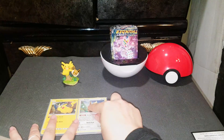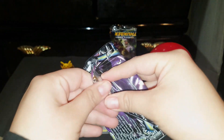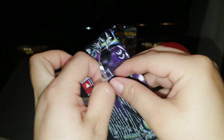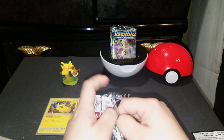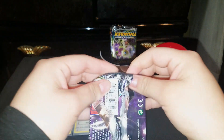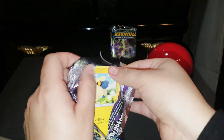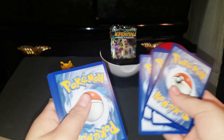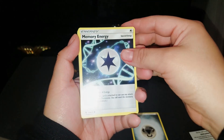Okay, so let's start opening the Lost Thunder booster pack. Oh my god, okay. Here's the code. Let's get started — Metal Energy, Memory Energy.